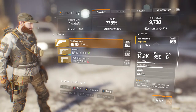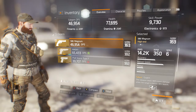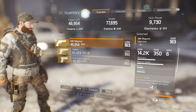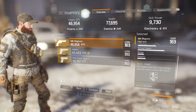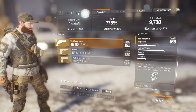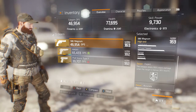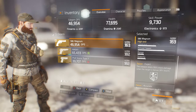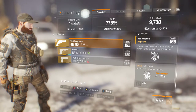So, 14.2 thousand damage, 350 RPM, and 6 bullets in the chamber. The first talent that every single pistol in this game has is Expert — the weapon deals 100% more damage when the target is below 30% health.